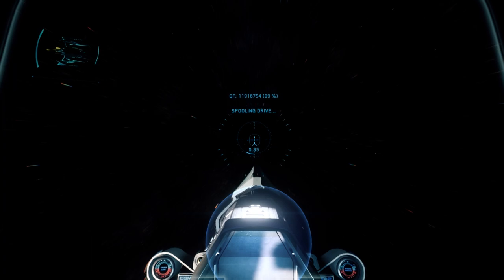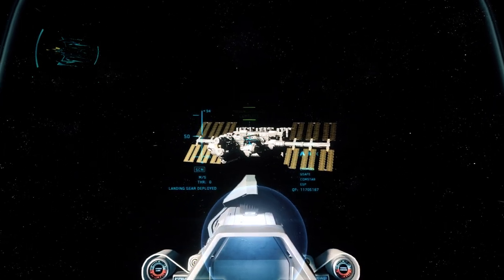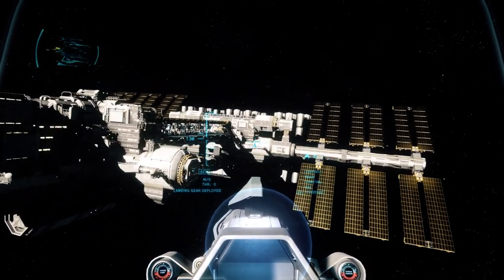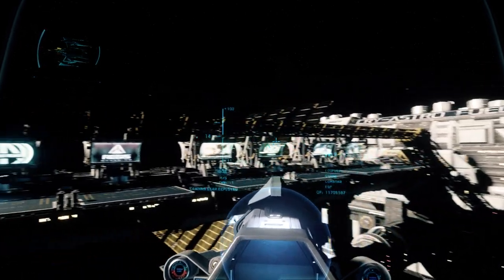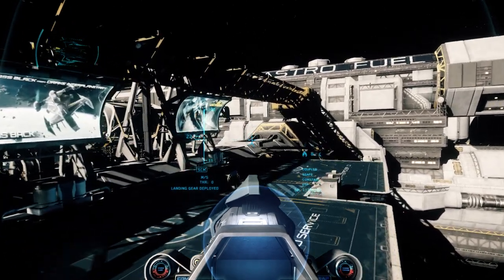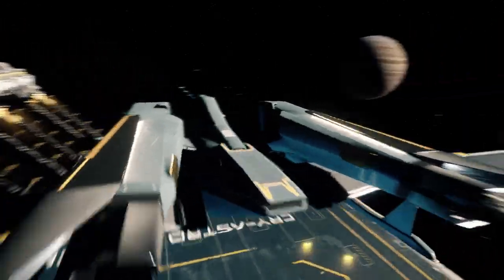Cryastro is where you would head to get your ship repairs, rearm — missiles, ballistic ammunition — quantum fuel, hydrogen fuel, all the goodies you would need for your space-faring venture. You could go to Cryastro to get repairs, refuel and rearm. But conversely, in the current build — 2.6.3 — instead of spending the money to do that, you could also just respawn the ship.